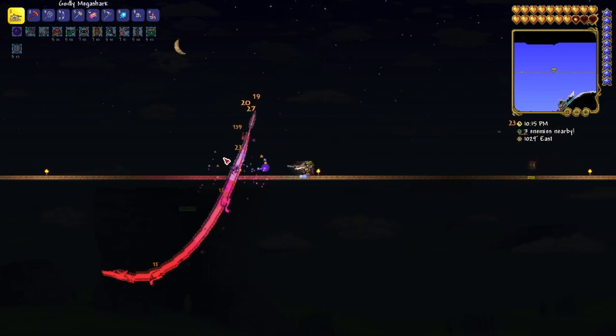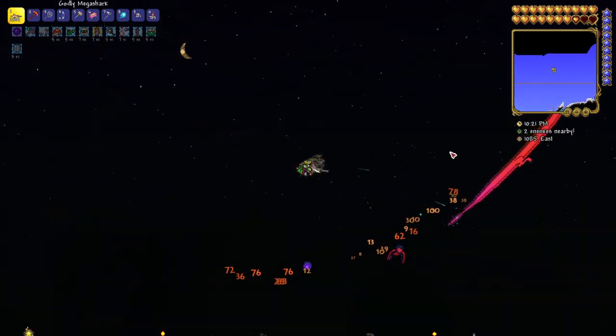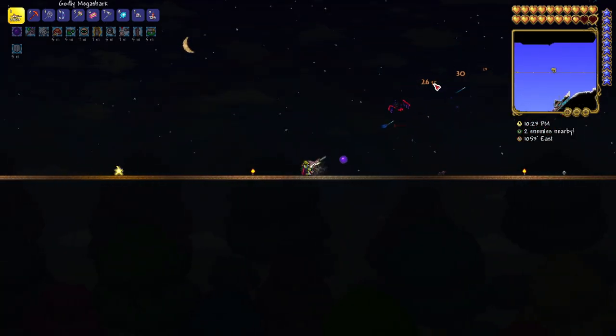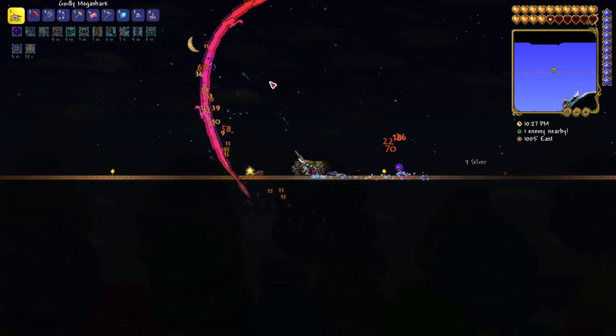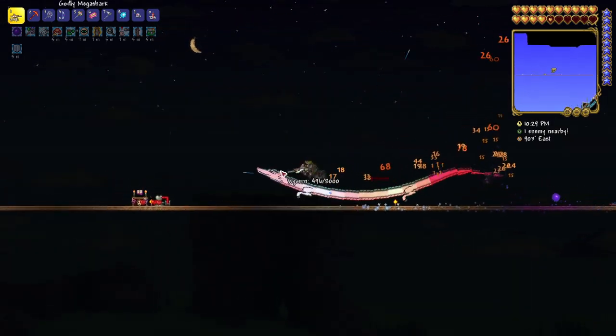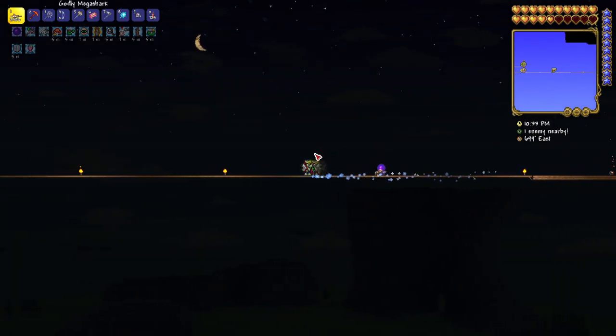Unfortunately first we have to kill this stupid Wyvern that managed to get in the way and take a bunch of our health off us. We also have the Heart Statue and everything set up so we're going to be fine I think, but time is the only problem here. We have a bit of a time limit to kill Skeletron Prime, but other than that I think we are golden.